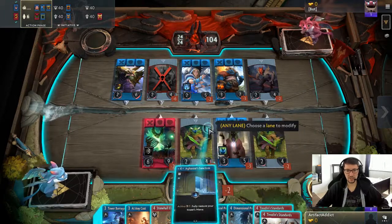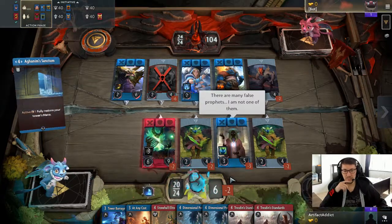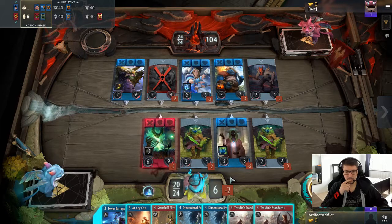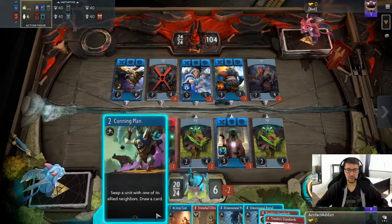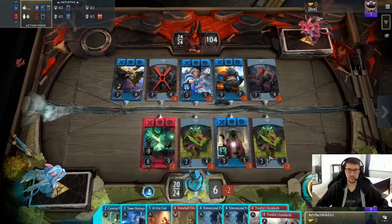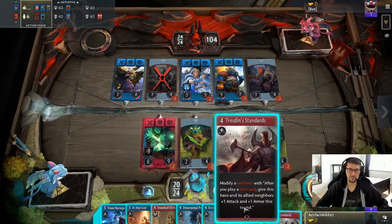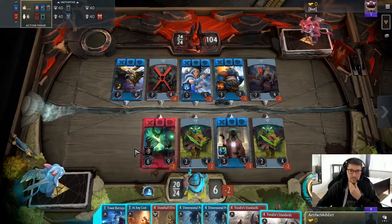So let's just get the aghanims out of the way, right? That seems to be the first step. I might not do it correctly on the first try. I'm pretty sure the whole puzzle revolves around the Stonehall Elite killing opponent heroes and gaining attack.